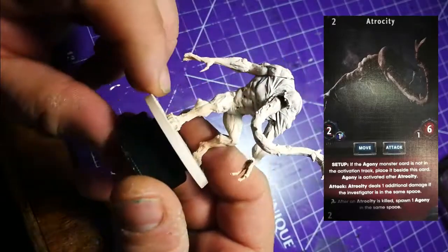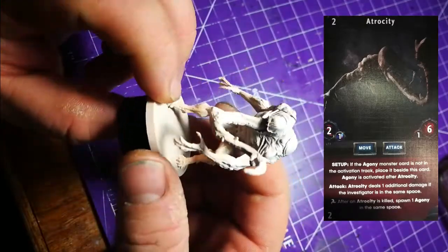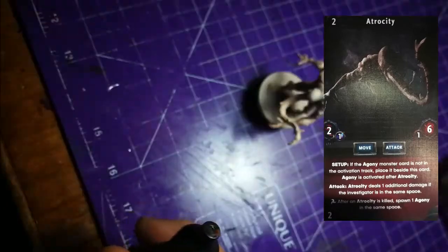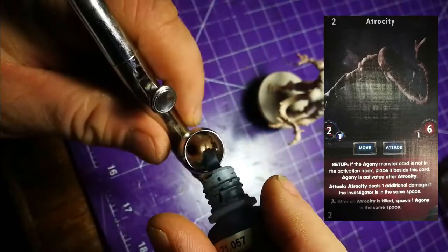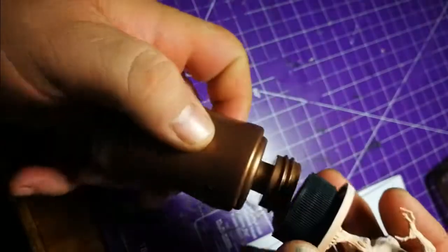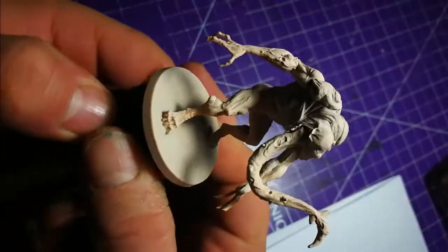Here we are - this is our crazy creature. This is one of three. We did a video some time ago on Vallejo's primer of flesh, so he's already got his base of flesh down. Now I'm going to add some black to do the base and a little bit of shading. Here's my airgun - just add some in and good to go. Give it a little test run to make sure I'm still clean and not getting any excessive splatter. Get my hobby holder ready and we're going to start doing the base.